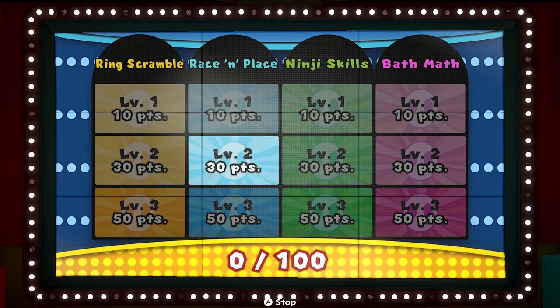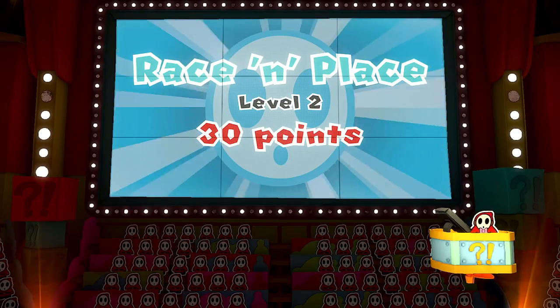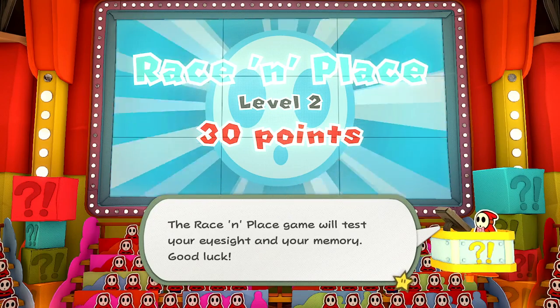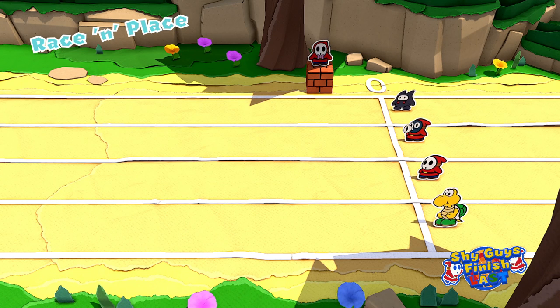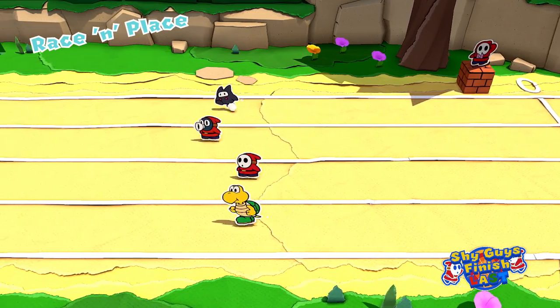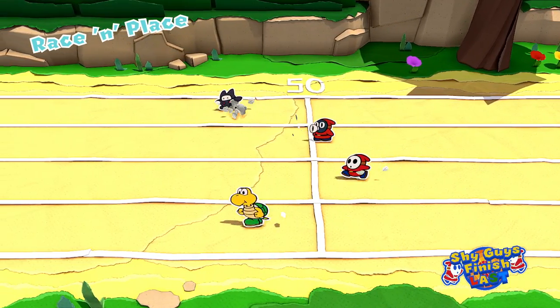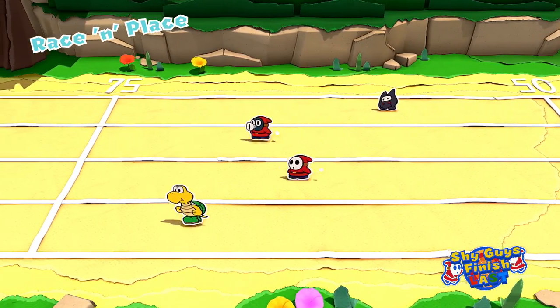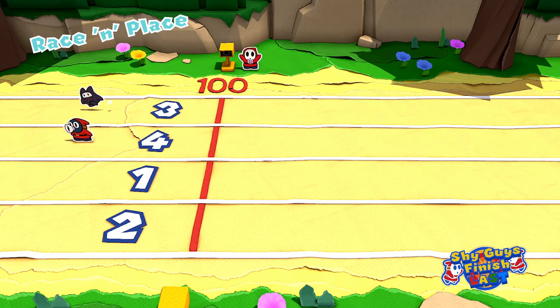Here we go! It's going to be level two Race in Place — 30 points on the line. The Race in Place game will test your eyesight and your memory. It's a day at the races — watch the finish closely and try to remember the exact results. There's a Ninji, Sniffet, Shy Guy, and Koopa. They race, bouncing back and forth. Ninji does some ninja moves to get first, then Koopa, Sniffet, and Shy Guy. I think the final order is: Shy Guy, Koopa, Ninji, Sniffet.